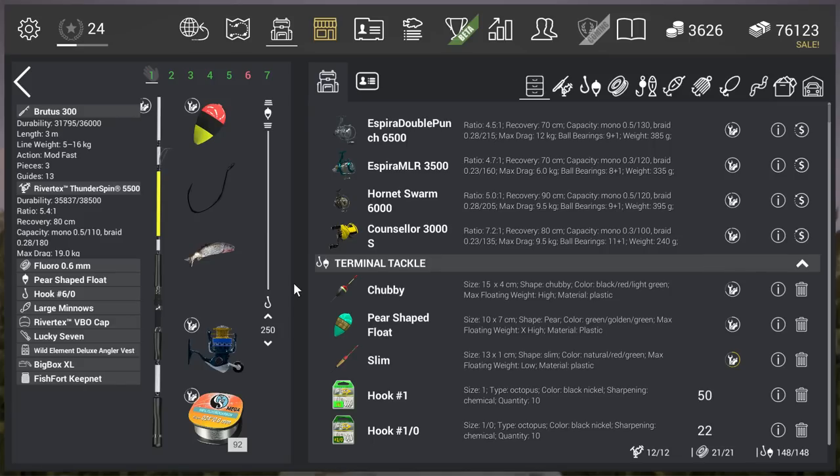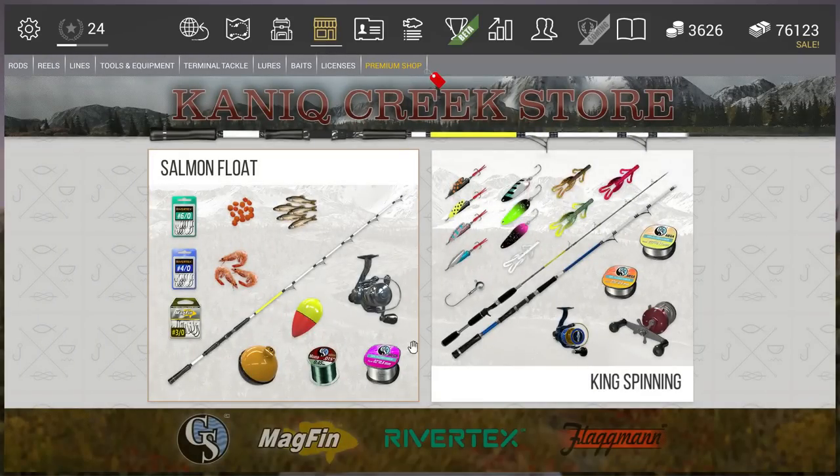To give you guys another tip: most of the time if you go to a shop in the area, you can see what works really well there — they put it right out front. So shrimps, small minnows, nymphs — you can see all the bait that works well. Most of the time that's already an indicator of what you need to use in that area. It's like a little easter egg from the developers, but you need to look at it of course.